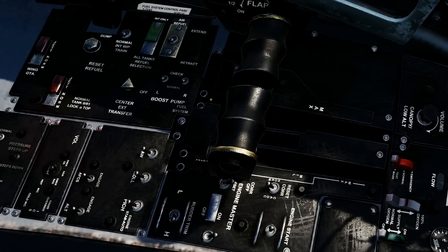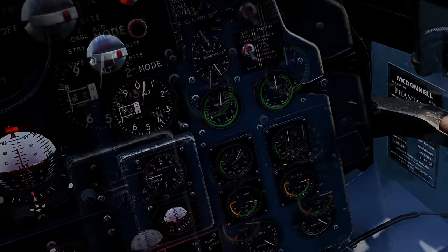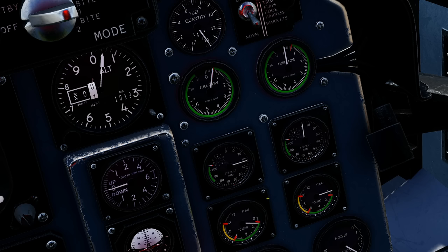Next, ask for air supply: communications menu, ground crew, ground air supply connect. Then comms menu again, ground crew, air supply — apply the air supply. Next, left-click the engine start switch to start the left engine. Monitor the tachometer on the instrument panel. Once it reaches 70 percent, repeat the process for the right engine.